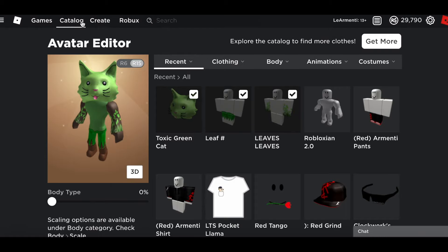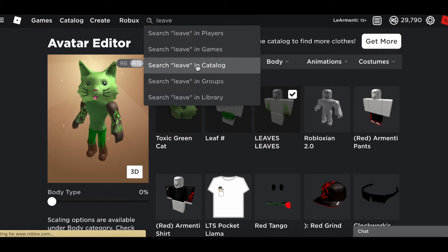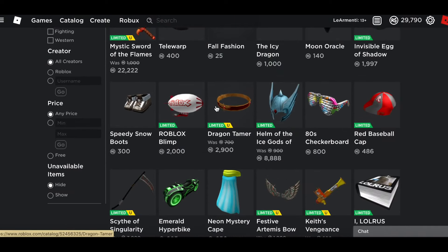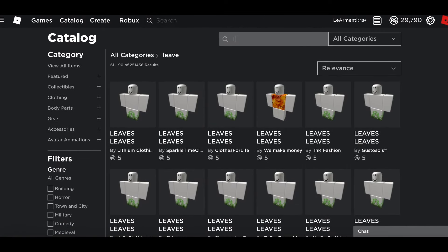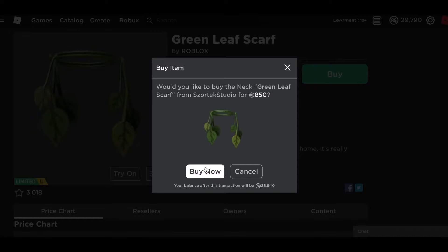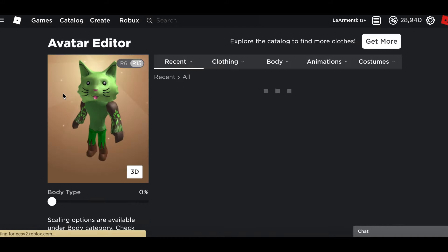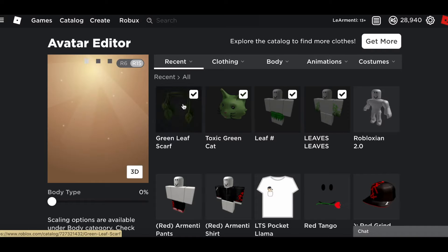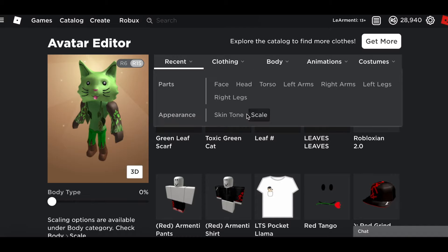Now let's search if we can find something leaf-related in the catalog. Let's see — nothing there, nothing... maybe if we search 'leaf scarf.' There we go — green leaf scarf. Buy now. Let's check our avatar again. The leaf did a little bit, not that much actually. I'm gonna change the body color to a light-ish green for the torso.